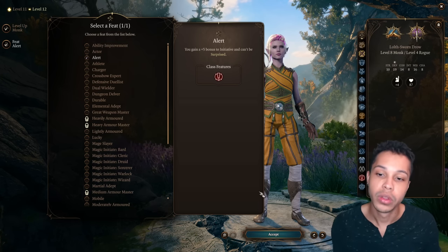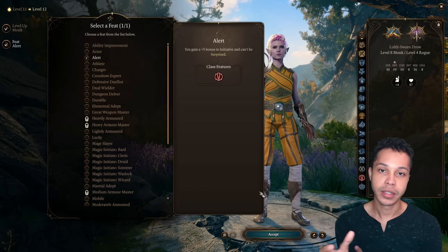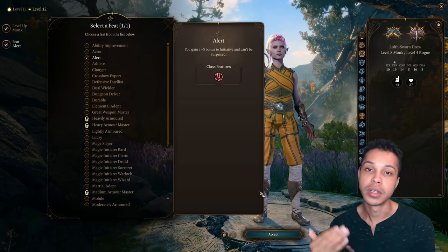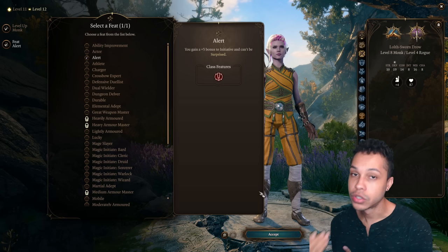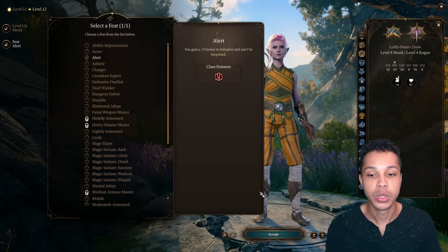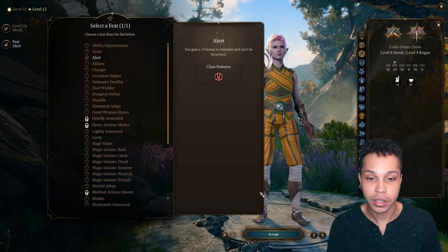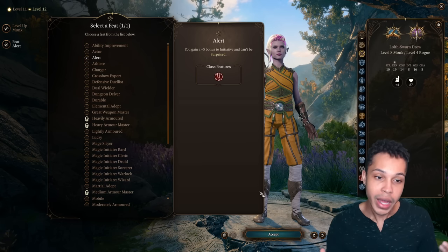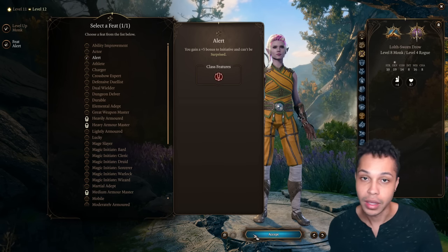That covers levels 1 through 12. The level section isn't as in-depth as a spellcaster build since we have fewer choices, but this build is much more reliant on equipment and playstyle than some of my other builds. So the equipment section is going to be a bit more in-depth than usual because there is specific gear that really synergizes and takes this build to the next level. Without the right equipment, this build can feel pretty mediocre at times.